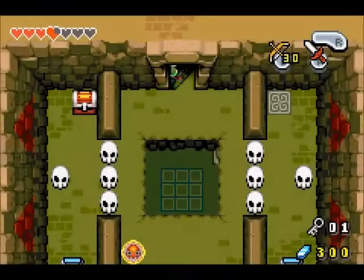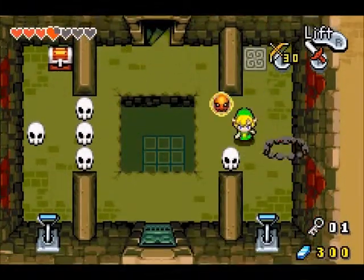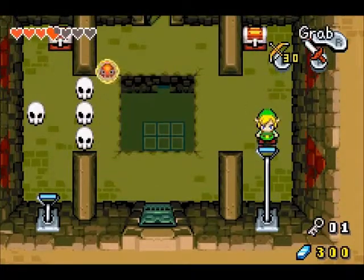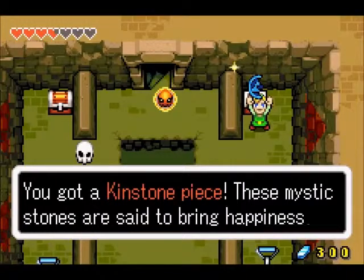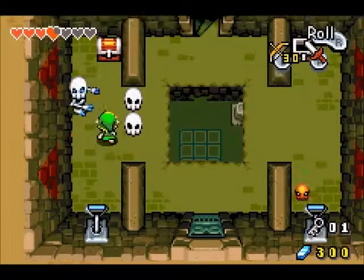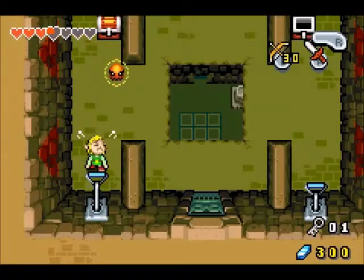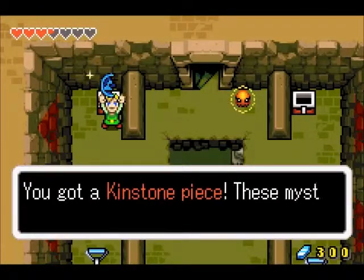Let's head up this way. Let this guy pass. Awesome — we got a kinstone piece. Can always use more kinstone pieces. The door is open, and we got another kinstone piece.